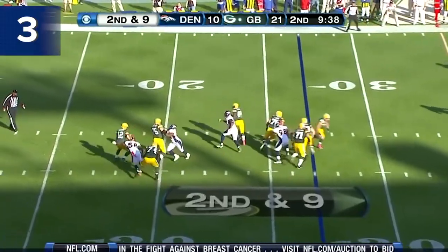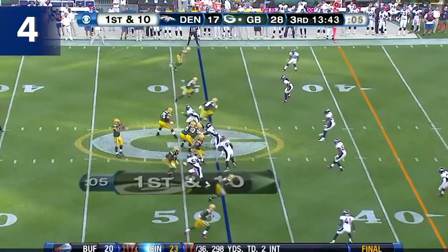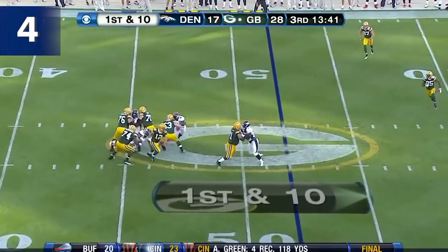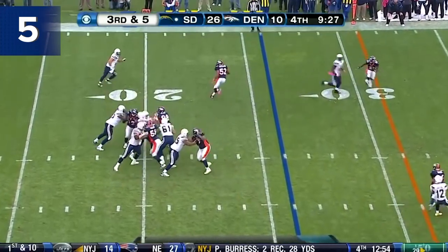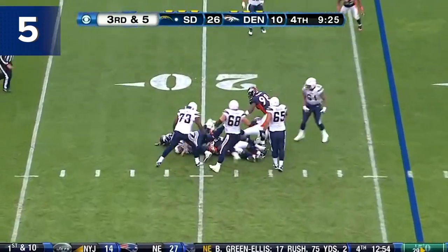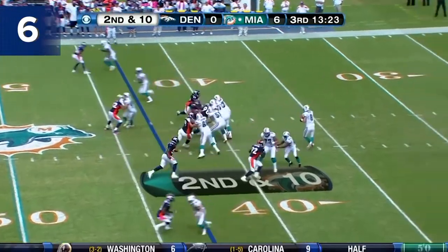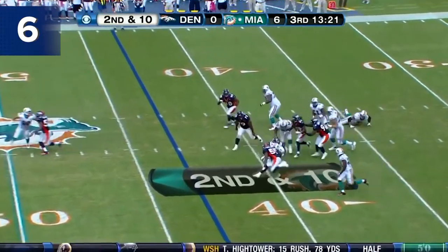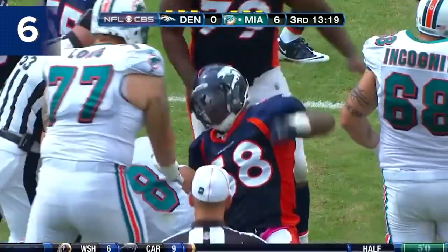Second and nine. They come after Rodgers and they sack him. And now from the Denver 48, there's a sack. Great penetration into the backfield as Rivers had a crowd and nowhere to go. In their last three ballgames. Second down and ten. There's a big time hit and brought down on the play — Von Miller.